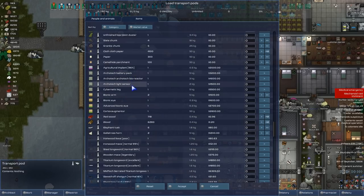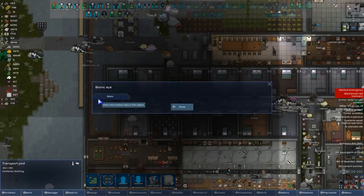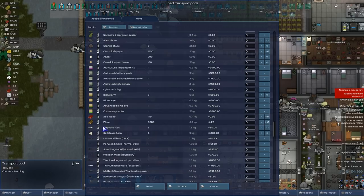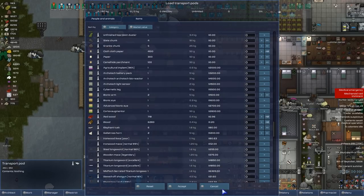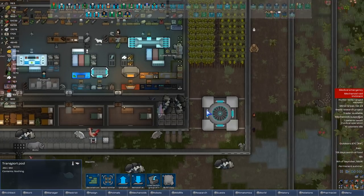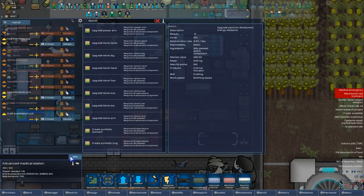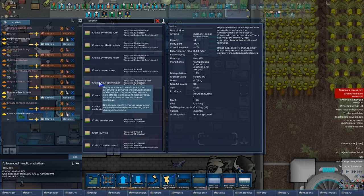I don't need cybernetics or architect stuff. For humans I have an advanced bionic eye that does 150% extra efficiency. I didn't mean to select it again — go to the regular one which is 130. I also got this cortex augmentator, which is pretty good but not the best. I might send Birch back to Ragamuffin City for surgery. That said, the cortex augmentator is probably not the best thing — what do I want?